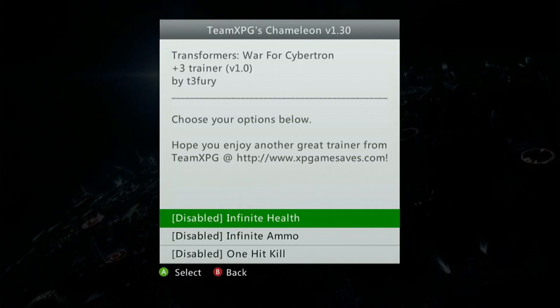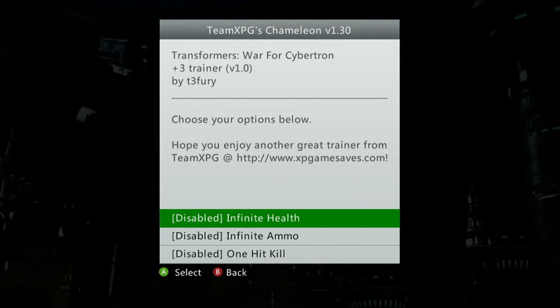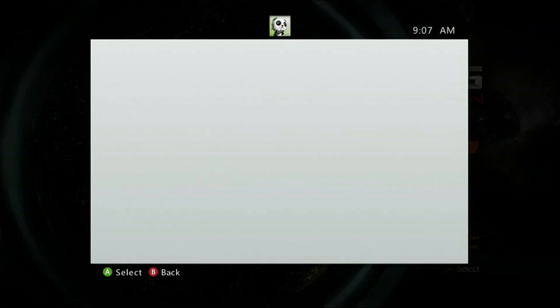Pressing the analog sticks in, I'm going to select a cheat option. I'm going to select the infinite health, press A on it — it'll come up and show you it's enabled. Press B to quit, and now you can go in and play your game with that cheat.